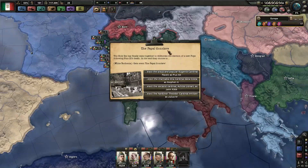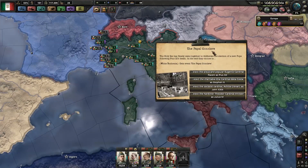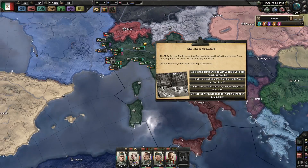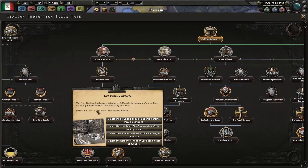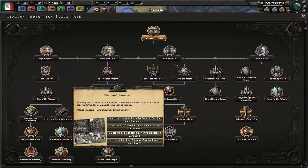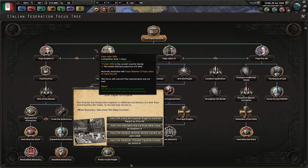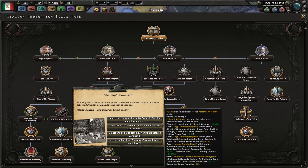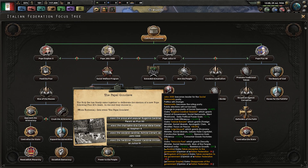I'm going to let the Academy of Science finish, and then I will call for the Papal Conclave so that a new Pope could be elected. After the Papal Conclave focus is complete, you get to choose between one of these four men as your new Pope. If you want to attempt the peaceful reconciliation with the Socialist Republic of Italy, you're going to want to go with Pope John XXIII, Achilles Leinhardt.